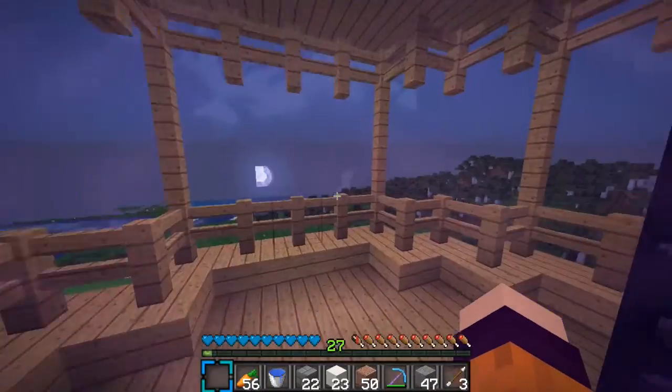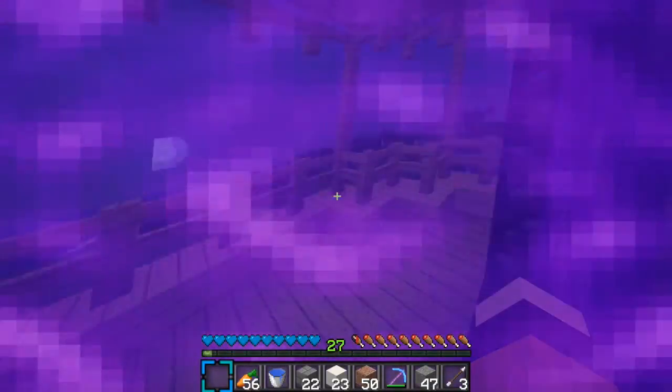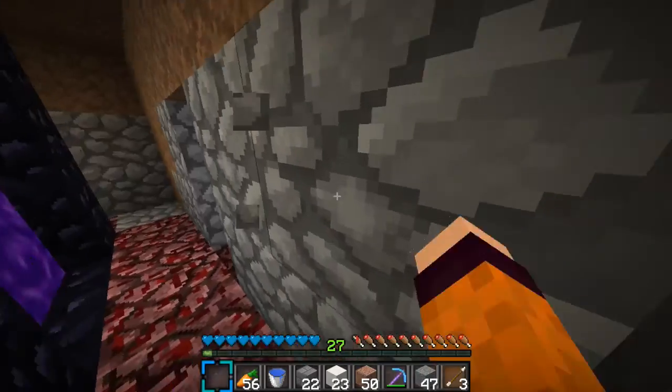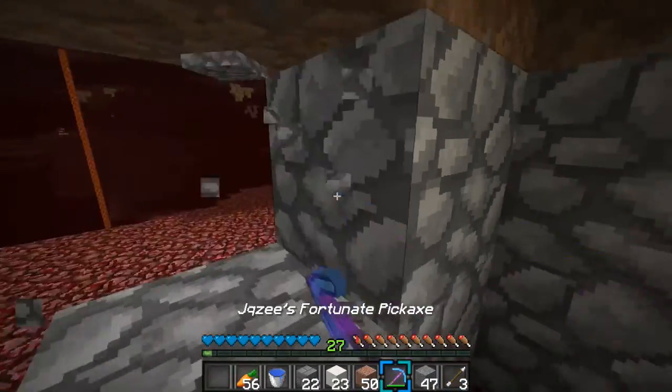We're going to jump through the nether portal. I'm really not sure the kind of design I want to make with this. I don't want to do the same as my home — I don't want to do just a kind of layered pattern back and forth diagonal with diorite and granite. So I'm going to mix it up for sure.